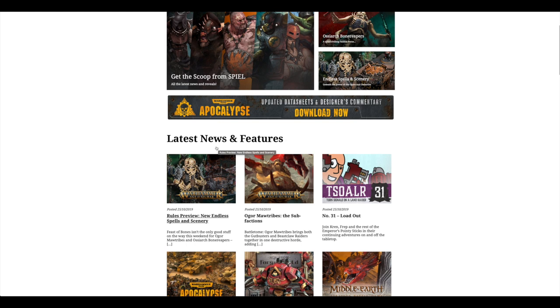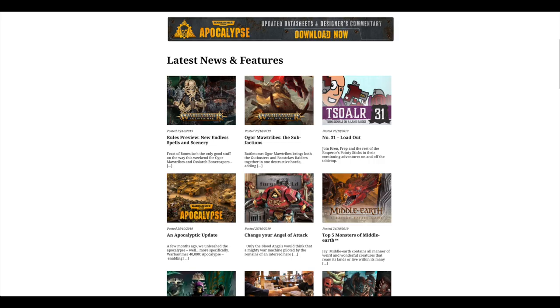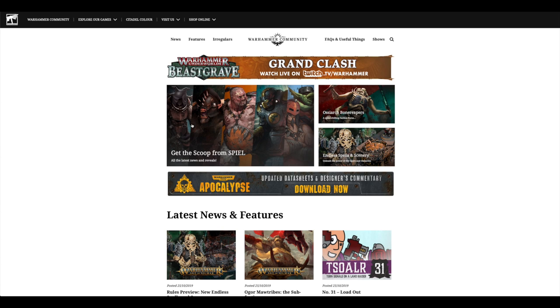Ten Signals on the Land Raider, Ogre Moor Tribe Subfaction, and Rules Preview for the Endless Spells and Scenery. So that was all the news and previews — there's not a huge amount going on at the moment. I've got a funny feeling that this weekend and next weekend there'll be a lot more going on. I'm sure they'll announce some kind of pre-order for Sisters of Battle tomorrow, so just check back on the community website. If they don't announce anything tomorrow, it'll be next weekend — I'm sure of it.